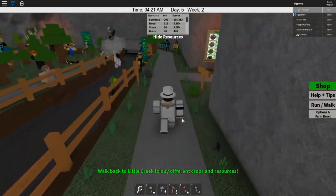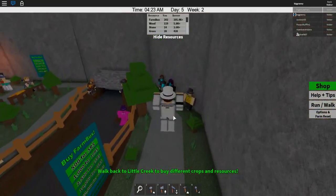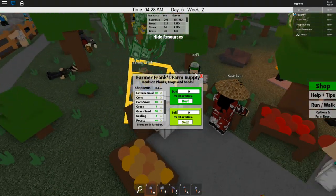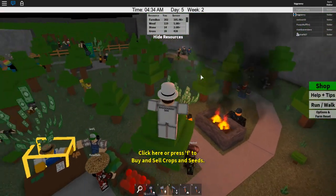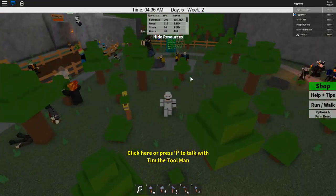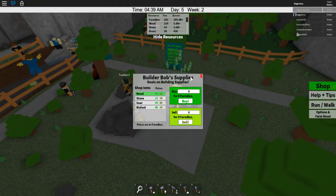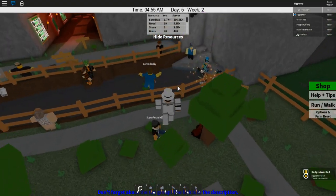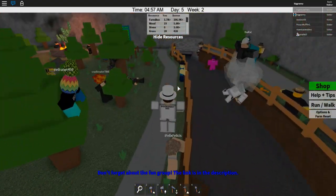All right, let's do this. We need to get some gears too so we can start - I think we should do animals later though, we should only focus on farming. This guy doesn't sell wood - I think the resource guy does though. Yes he does! Oh my gosh, wood actually sells for quite a lot - a lot more than I thought - 1.2k farm bucks! Yeah, I'll take it. Stone even sells for more. We have 1.7k now - awesome!